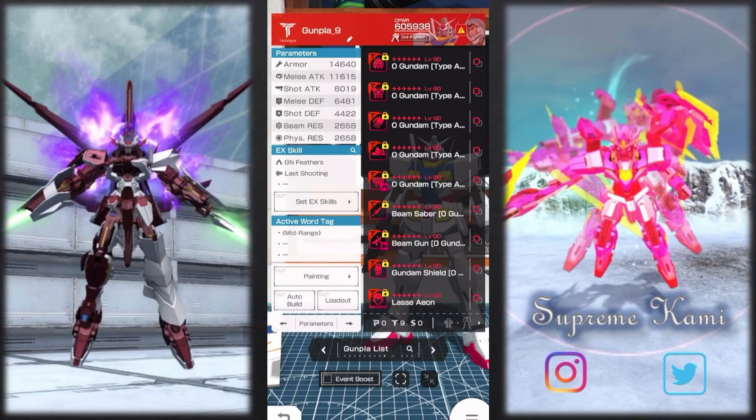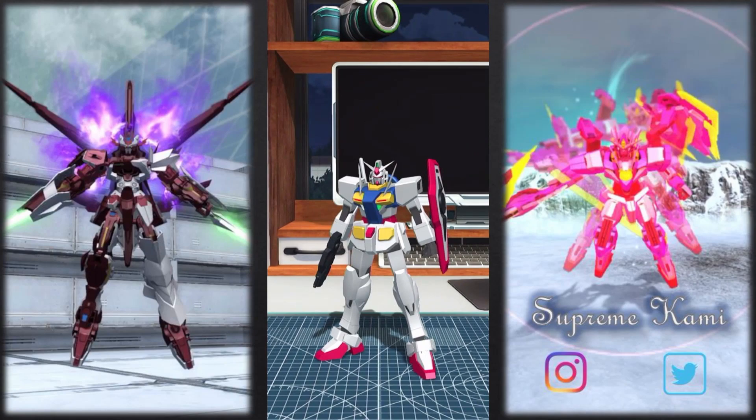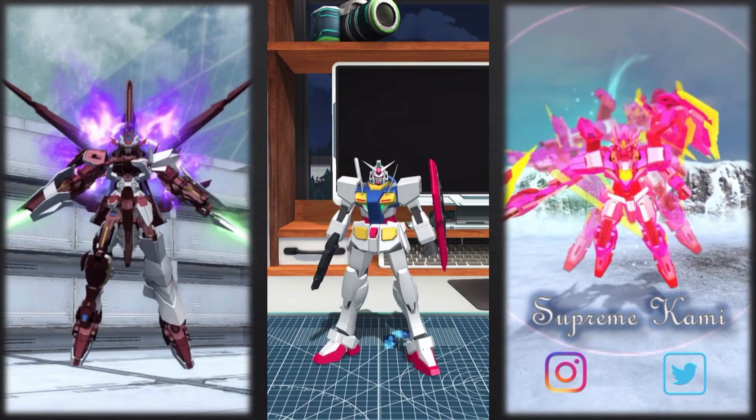We were able to do three whole bingo sets today, which is pretty good. In terms of the OO Gundam and its EX skills overall, it's a pretty good unit for anyone that likes the Double series. The GN Feathers is a pretty good EX skill — I think the first time having a 'remove all debuffs' mechanic is a pretty interesting approach. I'm pretty sure later down the road we'll see more of those buff-removing effects. With that being said, this would be it for this video — catch you guys on the next one.